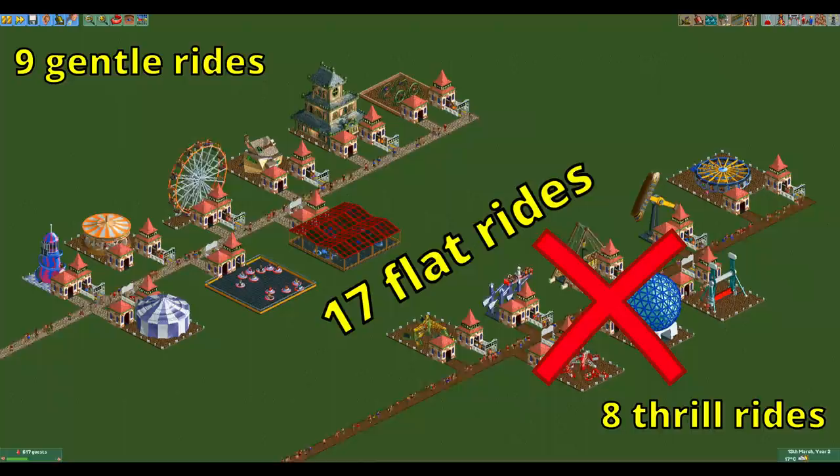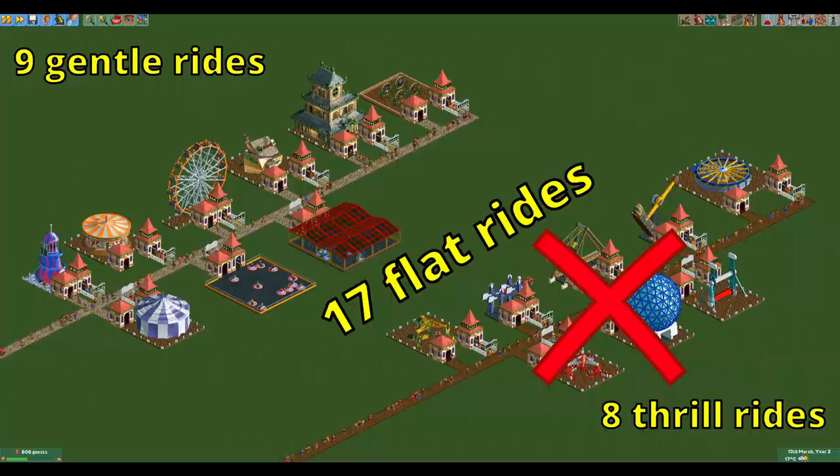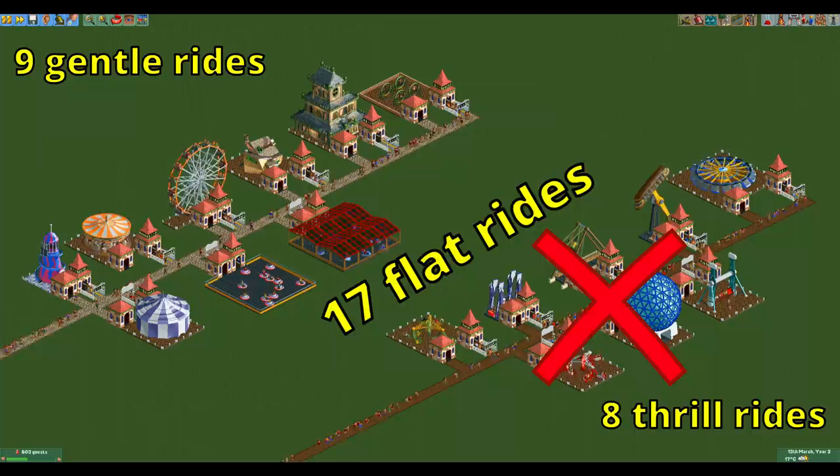We can immediately discount the thrill rides as they generally have higher stats, a higher throughput, and attract more guests than gentle rides. On the remaining 9 gentle rides we're going to do a variety of tests.